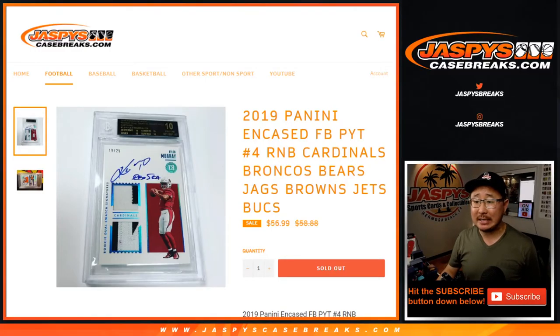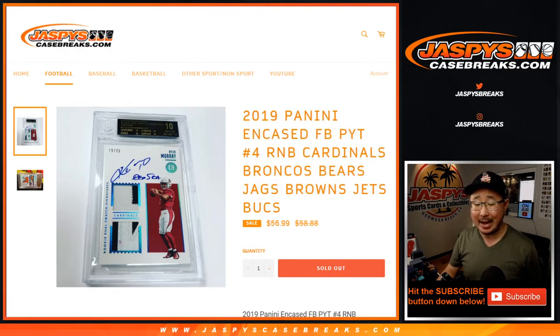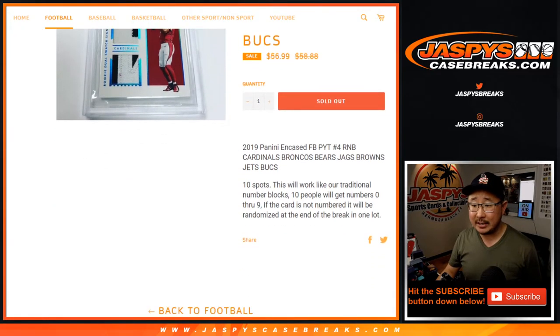What up everybody, Joe for Jazby's CaseBreaks.com coming at you with a randomizer — a random number block randomizer for the Cardinals, Broncos, Bears, Jags, Browns, and Jets for pick your team number four, which is sold out. So we'll be doing that in a separate video.